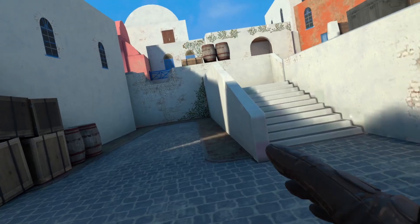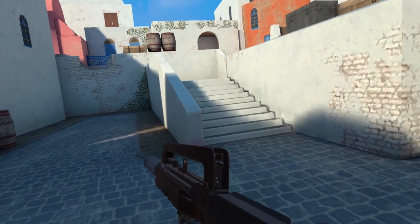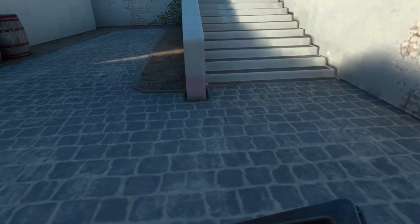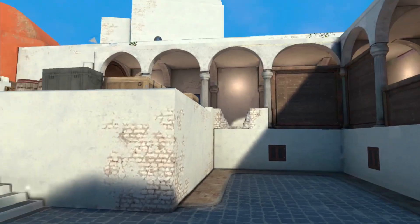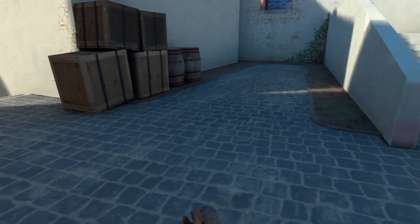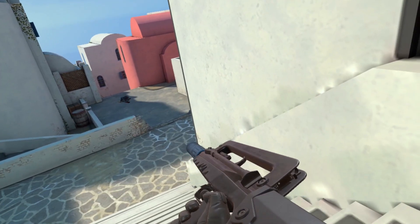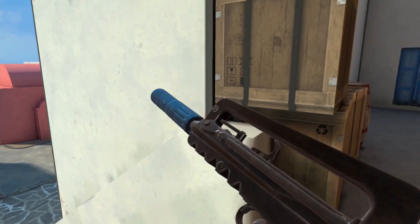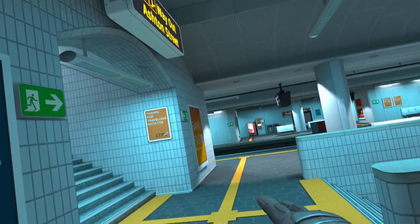Coming in at number 6, and a little controversial, is the FAMAS. I know a lot of PC players love this weapon, but I can't deal with it — especially when you have the AK, the M4, the G3, or a sniper. The recoil is terrible; it kicks straight up, worse than the AK. The AK can kill you in one hit to the head — why would you choose the FAMAS over the M4? The damage per second just isn't good in a game like Pavlov where one headshot kills you. That's what makes these other weapons so much better.